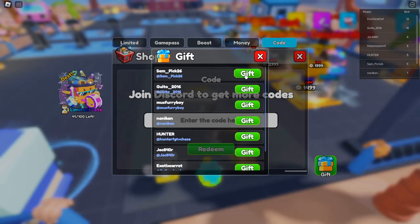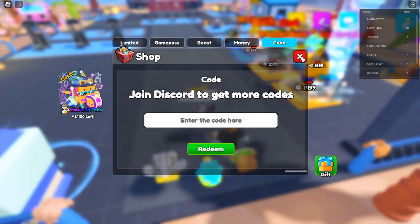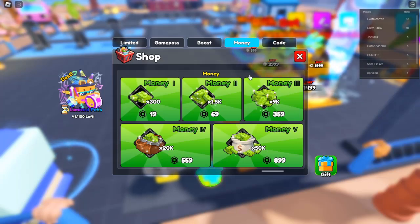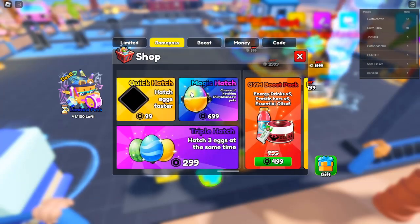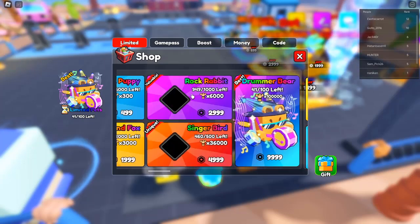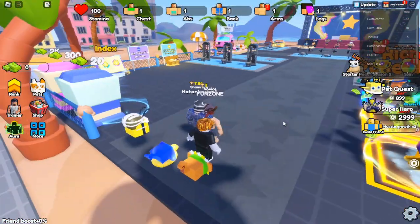In Gym Star Simulator, you'll need cash to acquire new pets and unlock additional gyms. Participating in bodybuilding competitions is the primary way to earn currency in the game. Compete in bodybuilding contests held in the gym — your main rival will be Nail, the strongest contender in the game. To win the competition and earn cash, you must surpass Nail's total power of 212k. Focus on building your strength and enhancing your overall training to achieve this milestone. Once you have accumulated enough cash, head to the teleport area to unlock new gyms, each introducing different challenges and stronger competitors.